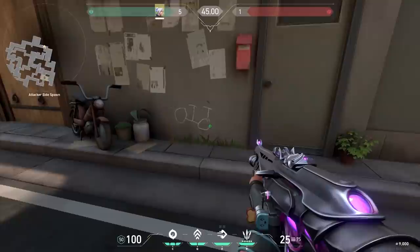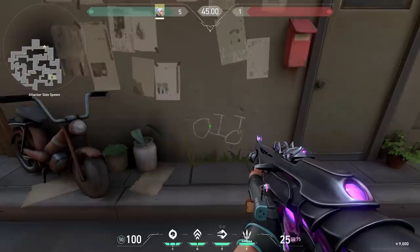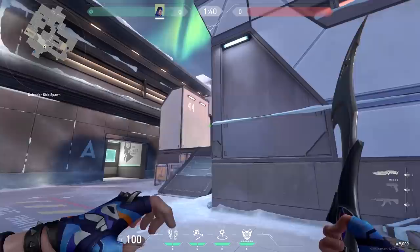On Split, there's a drawing of a bicycle on the wall. There's nothing really special about this, but imagine — there's probably a 30-year-old game developer who made this drawing for this map. I think it's really funny. The enemies can only see Yoru's flashbang as soon as it hits something. Before that, you can't see the flashbang.